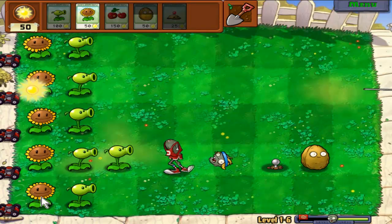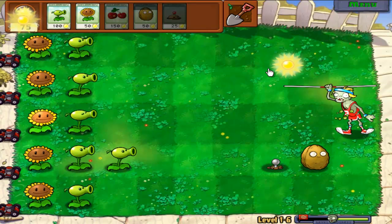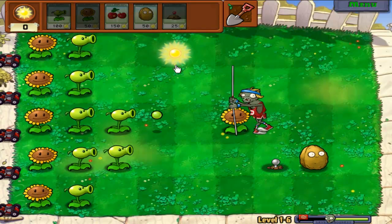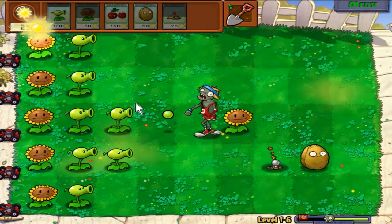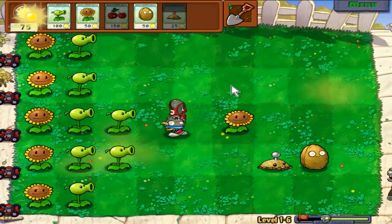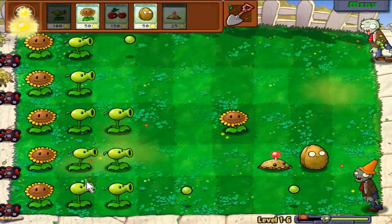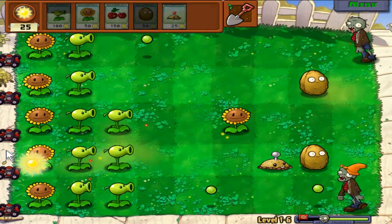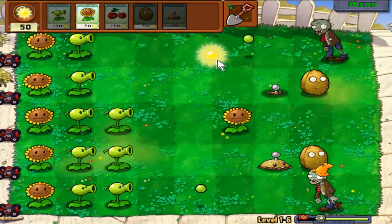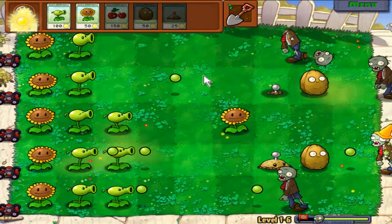There's a potato mine under here — I'll show you guys what I mean. Hopefully a pole vault zombie will come on this line. I'll slow him down by putting a walnut here, so now he's going to slow down after jumping over it, and you can see the potato mine is set up and ready. I find it's good to set up a walnut or potato mine as soon as you can — they don't take too much sun but they take a long time to recharge, so it's nice to have them ready. You can always dig them up later.